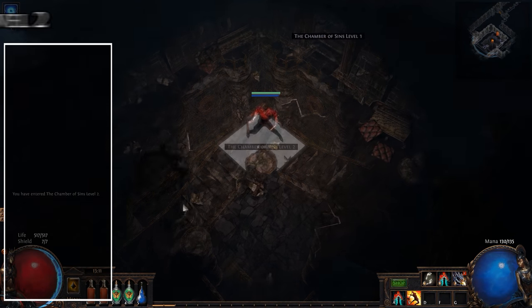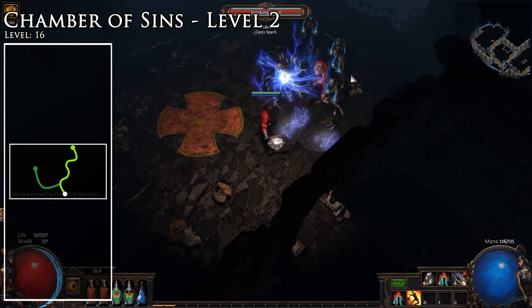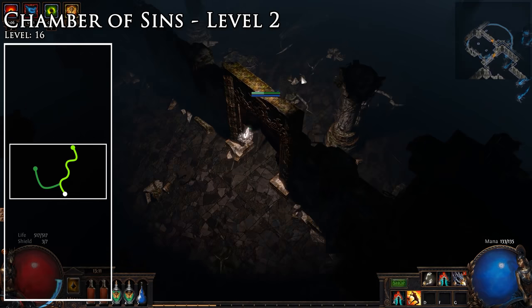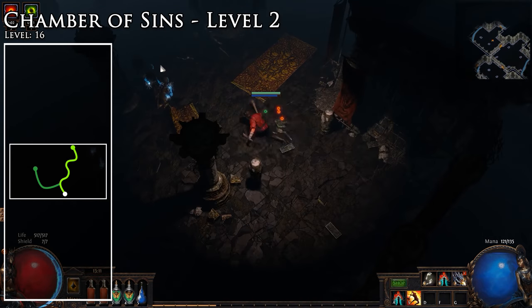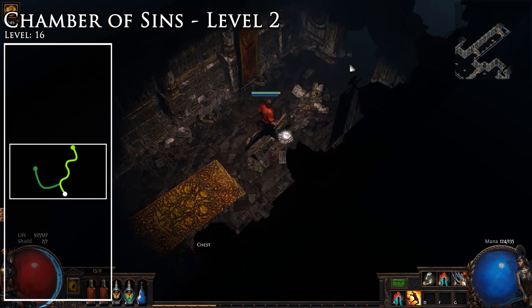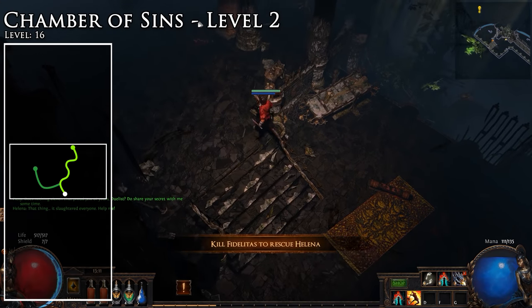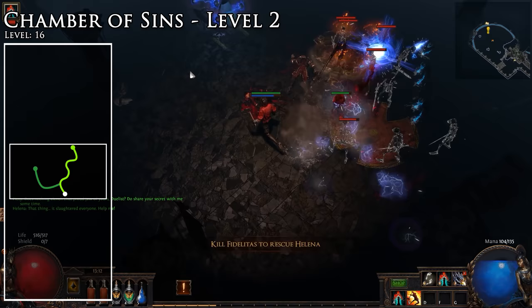Once you are in the Chamber of Sins level 2, you will want to go up and to the right of the zone. The second Trial of Ascendancy is within the zone, generally to the top left. If you are on your first character of the League, you may complete this now to avoid backtracking. Once you find the thin hallway going off straight to the right in the top right of the zone, follow it all the way to the end to encounter Fidelitas. Fidelitas uses a simple lightning strike and can be taken down quickly.